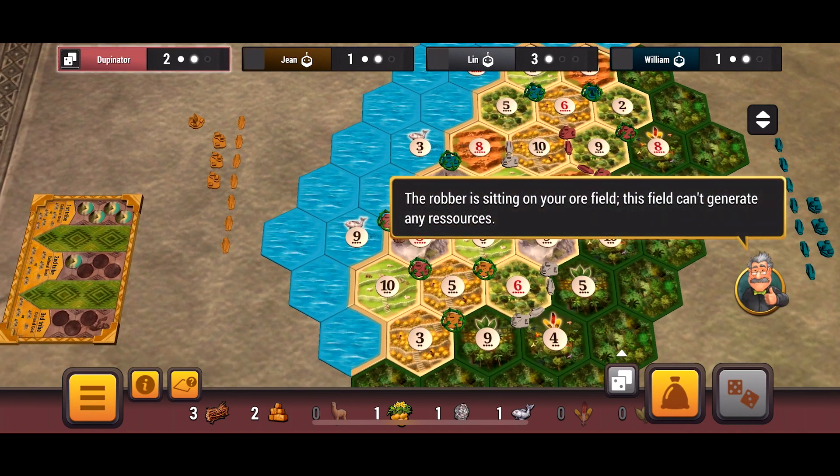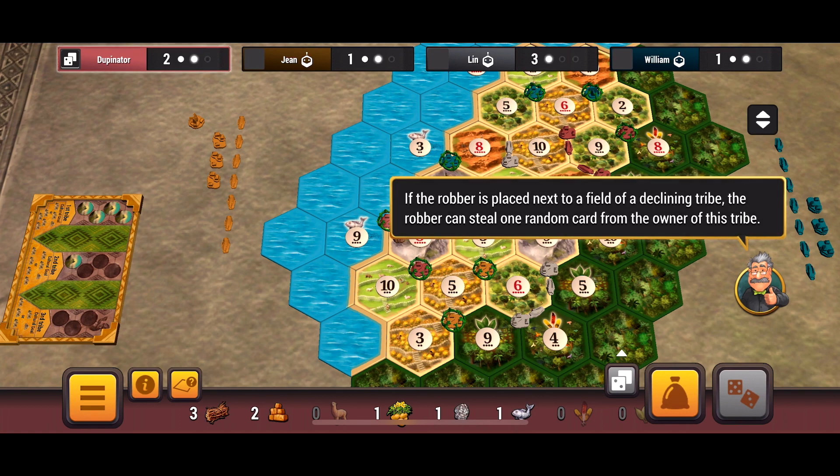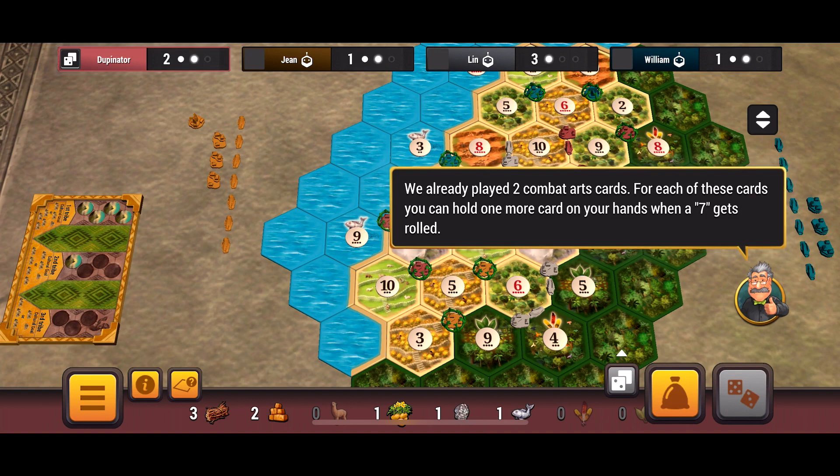The robber is sitting on your ore field, so this field can't generate any resources. The robber is placed next to a field of a declining tribe and can steal one random card from the owner of that tribe. We already played two combat arts cards. For each of these cards, you can hold one more card in your hand when a seven gets rolled — kind of like city walls in Cities and Knights. I have eight cards in my hand but it's not showing red, so even if I roll a seven, I will not burn cards.